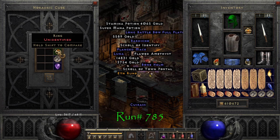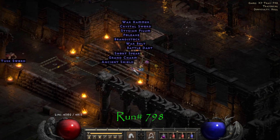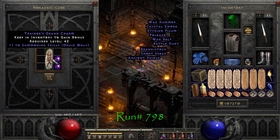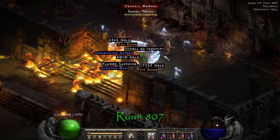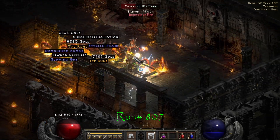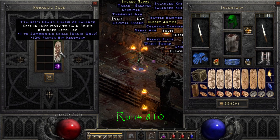Run number 785, we find our first Nature's Peace ring in Ladder Season 3. Run 798, we find a Druid Summons Grand Charm. On run number 818 we find another facet — this time it's 5-3 fire. On run number 807 we find our first Ist rune. Run 810, we find a 12% faster hit recovery Druid Summons Grand Charm.